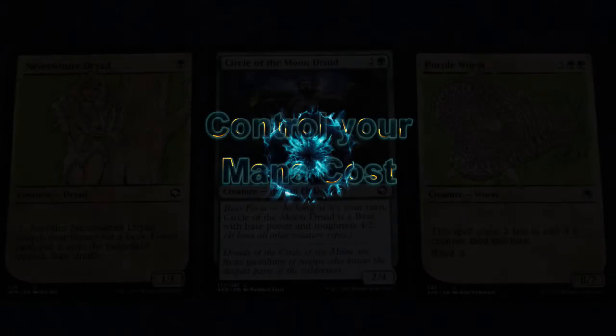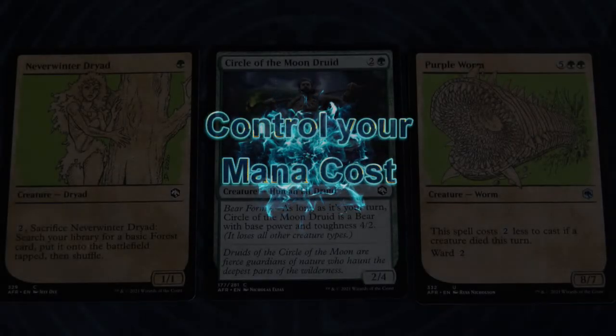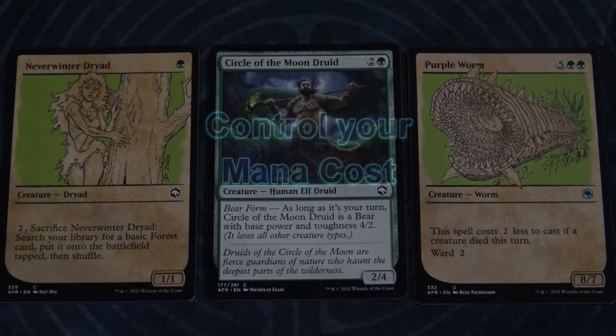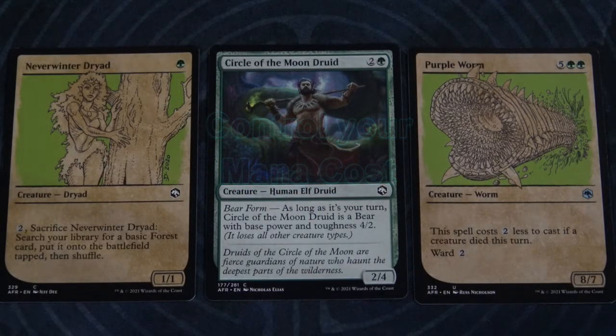Now that we've gotten money cost out of the way, next we're going to move into mana cost. This is a really important lesson in deck building because it'll keep you alive, especially if you're a new player, and it'll allow you to play the game. If you don't construct your deck very well, you're going to get wiped out pretty quickly, and the more you stay in the game longer, the more you'll learn through cool battles and interactions with other players.